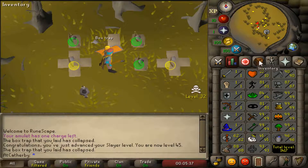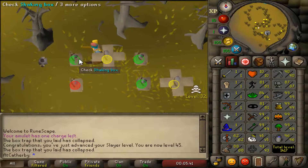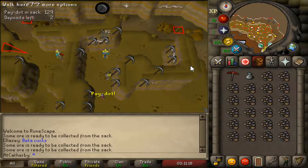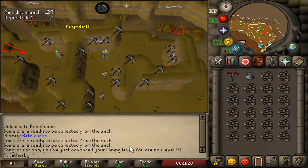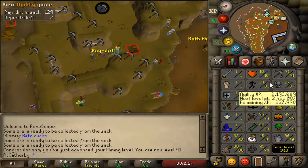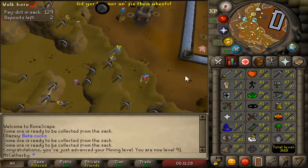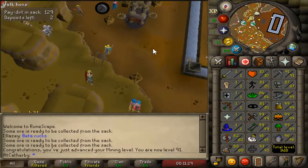That looks nice on a level-through account. 1417 total — what do we got, 83 till 1500? 91 mining — sick, almost halfway to 92. It brings us to a 1418 total level.